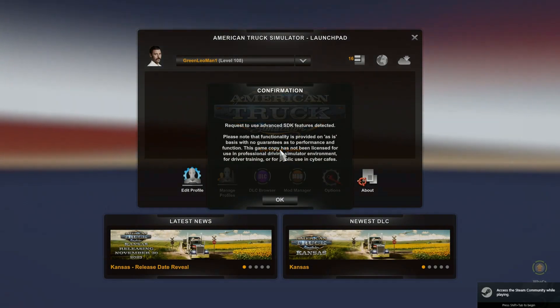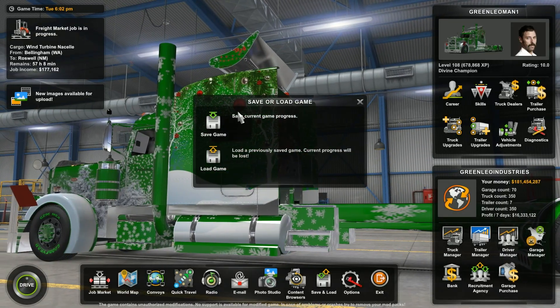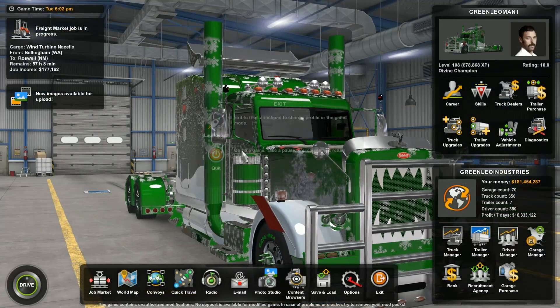To start, the first thing you want to do is launch American Truck Simulator, then go into your profile and create a save of your current game progress. I'm just overwriting my old save. Then exit out of the game.